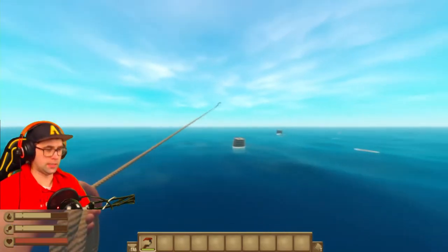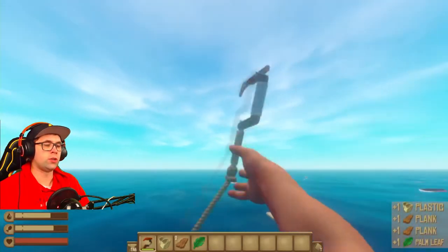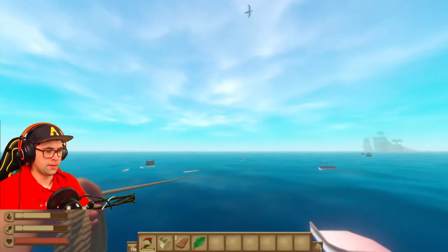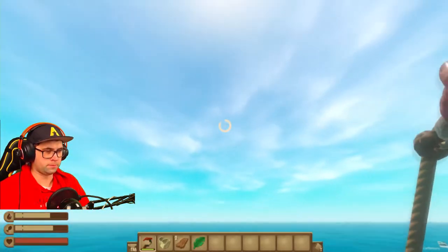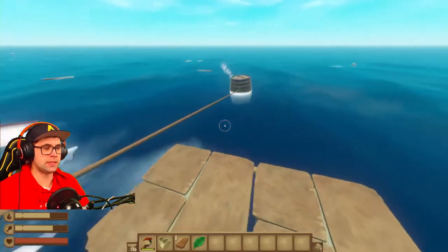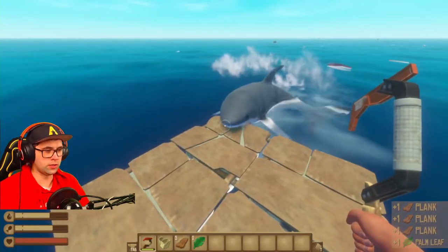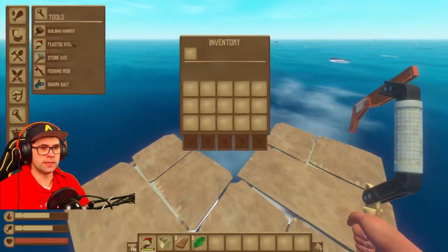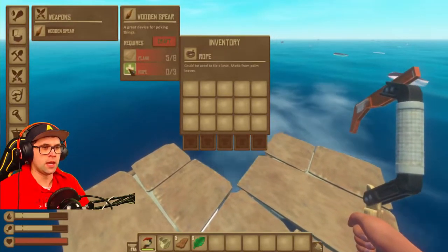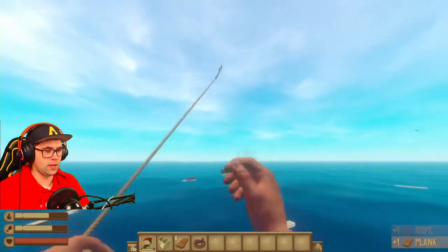The first thing you want to do is collect absolutely everything you can see. You want to first probably craft yourself a spear — that was a bad throw — and definitely aim for the barrels. This is the exact reason why we want a spear: as soon as these four are gone we have nothing left. To make a spear all we need is some rope and some planks. Rope we can craft with the palm prongs.